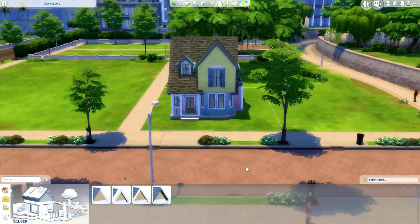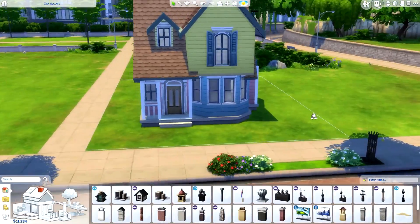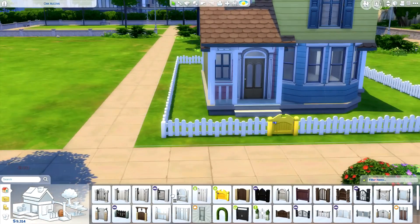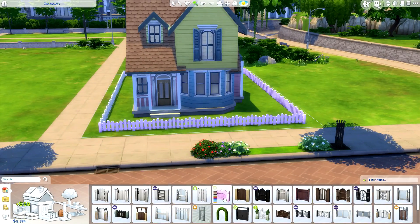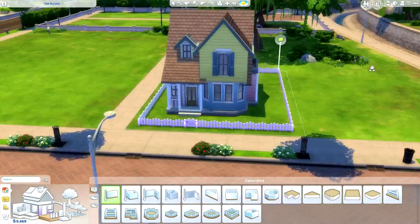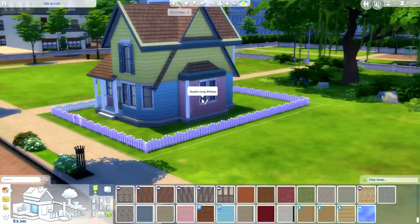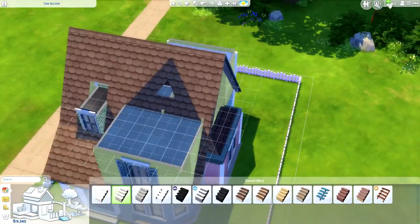I originally wasn't even going to make this house two stories, but I felt like I put a lot of work into it and I want you guys to be able to enjoy it and use it for your families. I worked really hard to get the second level as functional as possible. It is a little bit of an eyesore with the roofs — kind of like livable attic spaces. When the walls are down it works fine, but with walls up the roof obstructs your view, which is a little annoying.